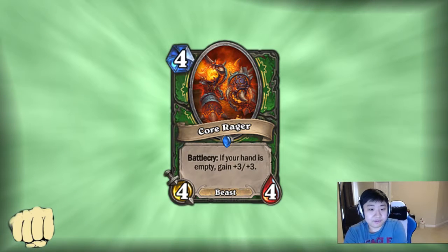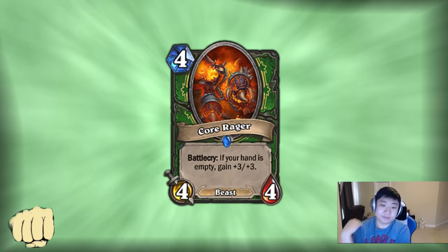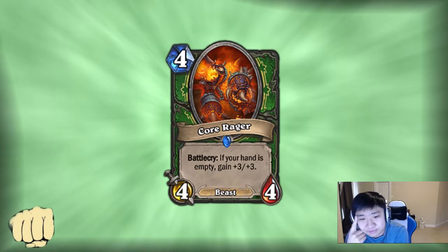Core Rager — I'll talk about it more during the other Hunter card since that one's more interesting. Honestly, I just don't think this is very good. If you do get the Battle Cry it'll get Big Game Huntered, and 4-drop is kind of the limit where it doesn't matter that much to get Big Game Huntered.